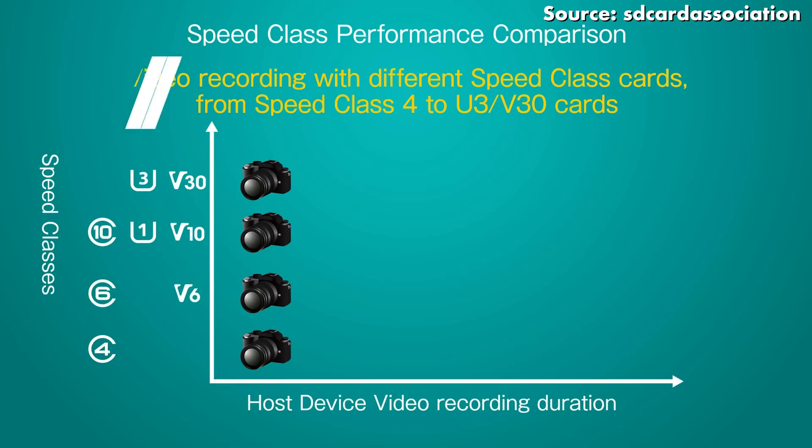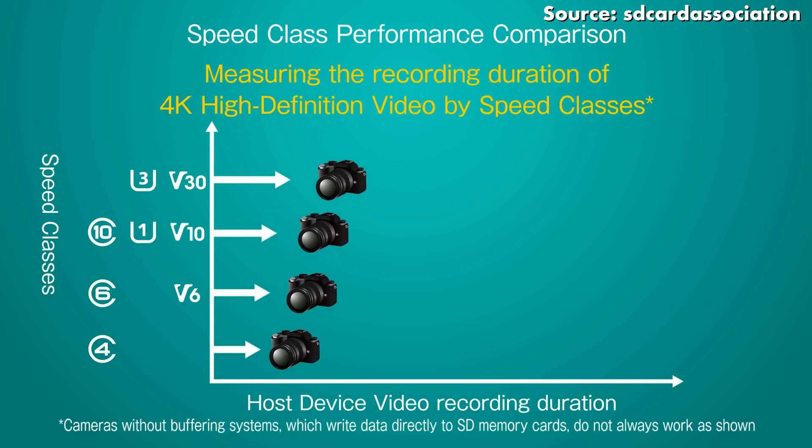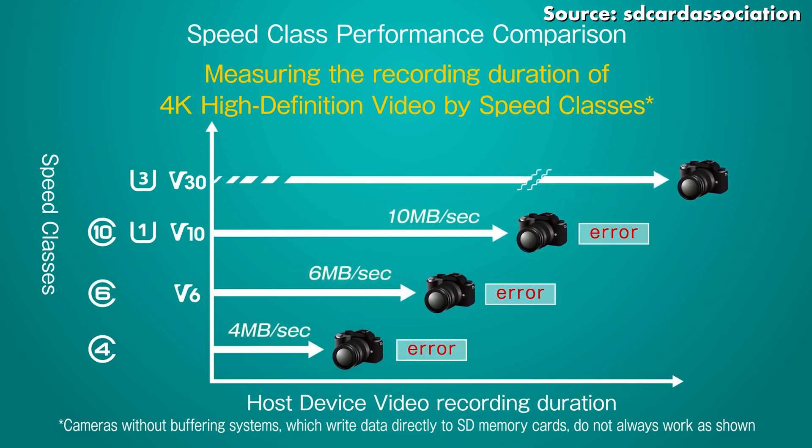As such, I would recommend that you get a microSD card with a spec that is one step above the minimum requirement stated by GoPro, just to give some headroom. So in this case, it will be a card with a UHS Speed Class 3, or U3, rating, capable of a minimum sequential write speed of 30 megabytes per second.